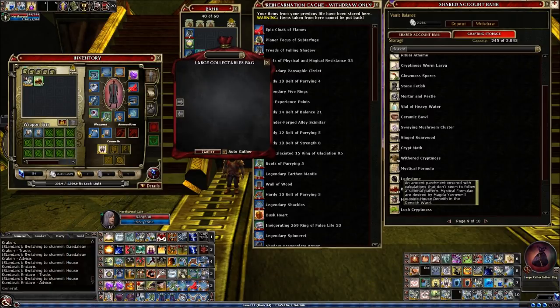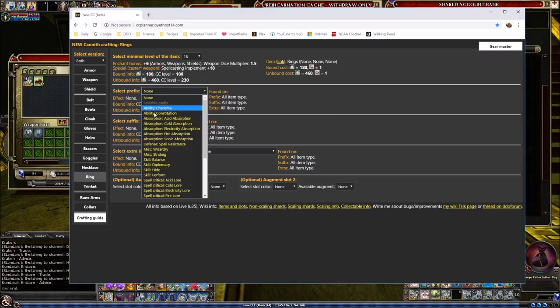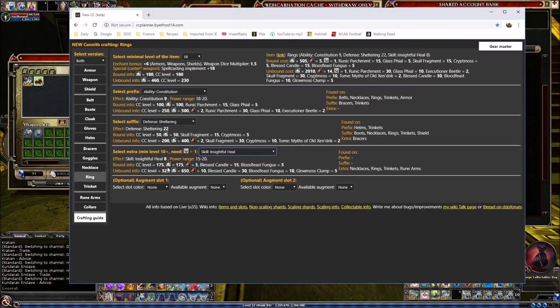If you're trying to craft something and need a certain collectible, hopefully you're already familiar with the crafting planner. Bookmark it — it's totally awesome. For example, say I want to craft a level 18 ring with constitution and sheltering. The planner tells me exactly what I need for a bound shard: 100 essences, 15 runic parchments, and 5 glass files. I recently noticed they added an option to show just bound or just unbound ingredients, which is really helpful.